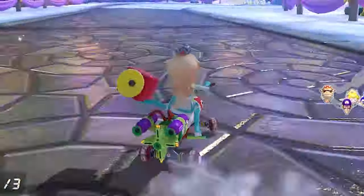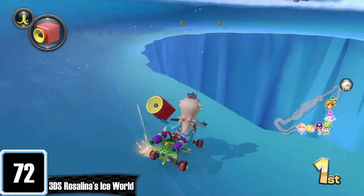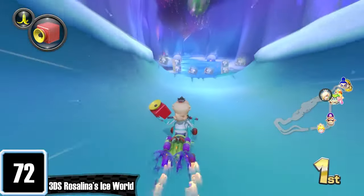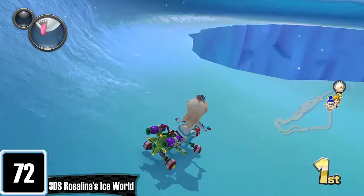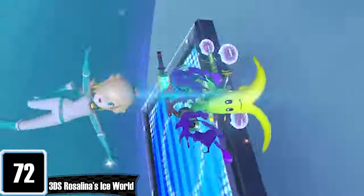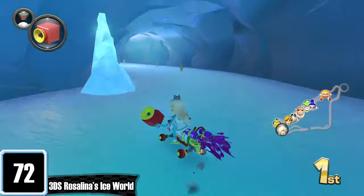Rosalina's Ice World — hey look, our first Wave 6 track. I find it funny that nobody was expecting this course to return, and I don't think too many people even enjoy it. In my opinion, there were better 3DS tracks they should have chosen for the final wave. But yeah, this track has an absolute god-awful name — Rosalina's Ice World. Just call it Rosalina's Galaxy or something. It has a very unique layout though. Sometimes you land in the water, sometimes you don't. In the ice cave section, if you're not careful, it's pretty easy to fall off, and you can't forget about the ice corner of death.